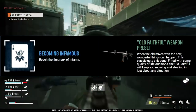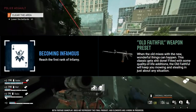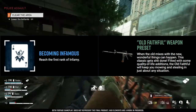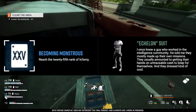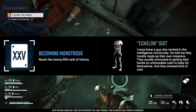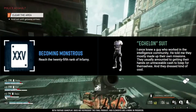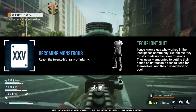Next, you have to have the Infamy rewards — reach the first rank of Infamy and you'll get the Old Faithful reward preset, which is essentially an M4. Not sure what they call it in-game, but you get the point. After that is the Echelon suit — I'll put it on the screen so you can see what it looks like in-game. It looks pretty good; nothing crazy, but nice to have if you're a cosmetic achiever.